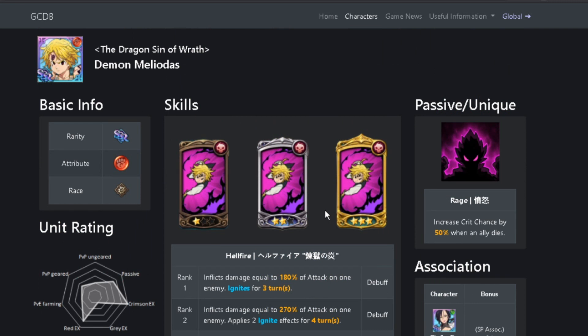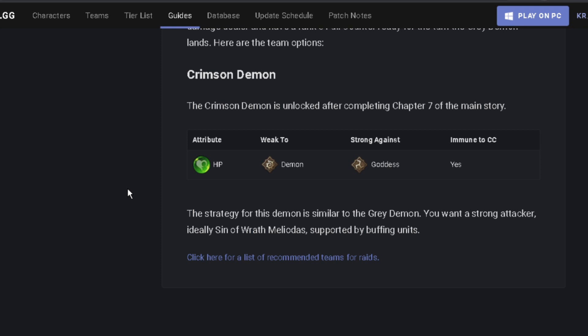For subunits you can use in the fight, you can use Red Jericho in the sub slot for the 10% attack related stats increase. You can also use Red Twigo in the sub — he gives 30% HP to Strength Attribute characters. That's going to be it for the video. I hope you guys enjoyed. Don't forget to like, comment, subscribe as always, and I'll see you guys in the next video. Peace out.